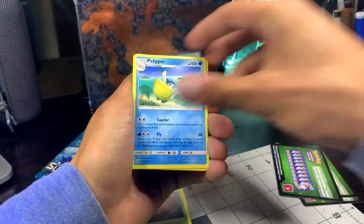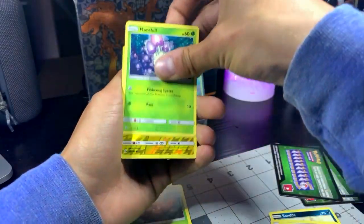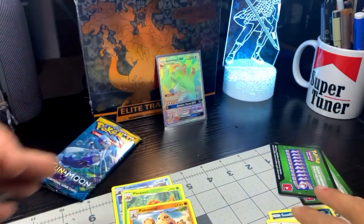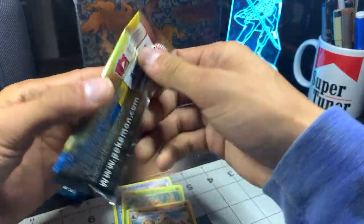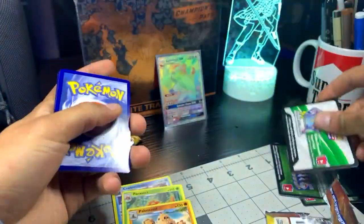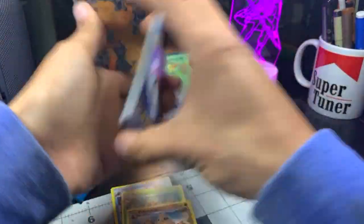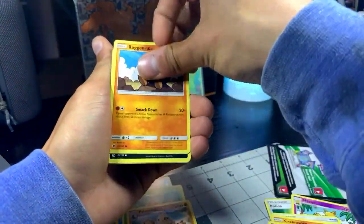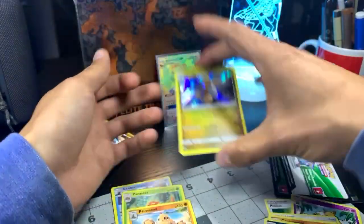Insert armor ball. Heliolisk, Sandile, Pikipek, Spearow, Foongus, Morlul, reverse hollow. Huge Damaru, and a Poli Sand for the non-hollow rare. Nice. Metal energy, potion, Hypno, switch, Crabrawler, Marnie, Raichu, Rattata, Chinchou, reverse hollow, Golbat, and a Dragonite rare. Nice, nice — hollow rare.